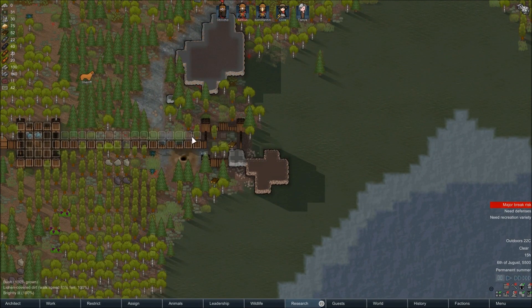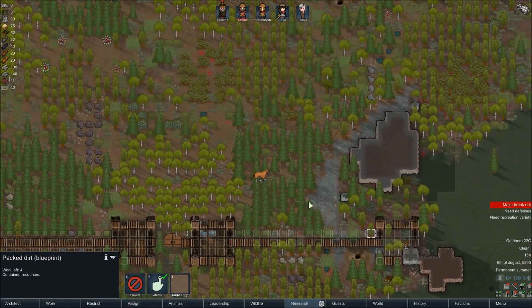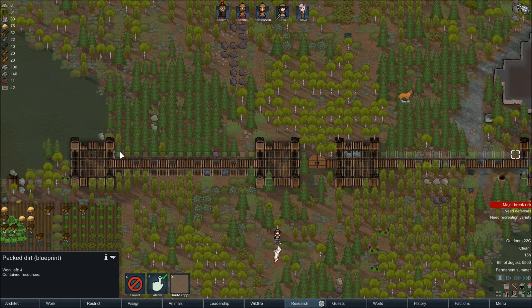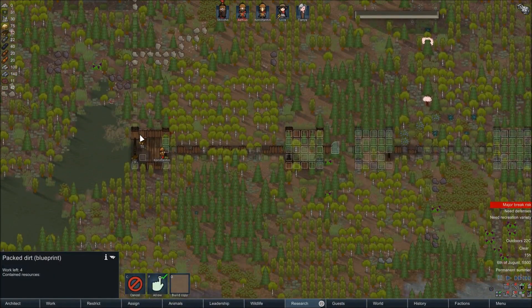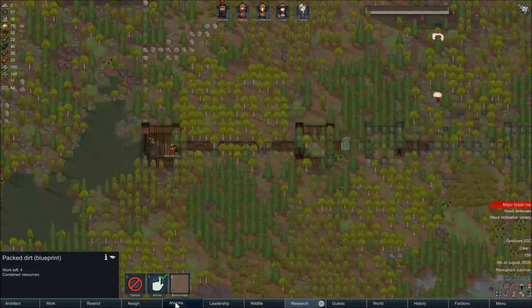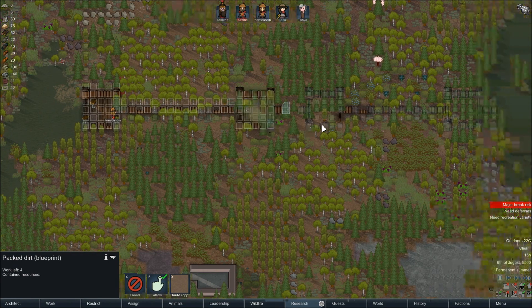And in front of the walls, but before the moat, I'll put in some of those hedgehog barricades — the spiked ones. I do have a mod that adds them, though apparently they're pretty deep in the tech tree for some reason. So we'll have to figure that out. But that should prevent or at least deter people from trying to climb the palisade, which they can, of course, do. Let's cancel all of the wooden floors and we'll just pack dirt everything all along here. I'll get gate 2 eventually, but right now it's not critical.